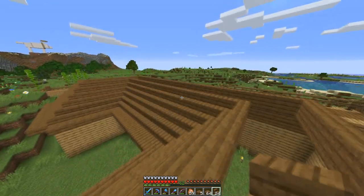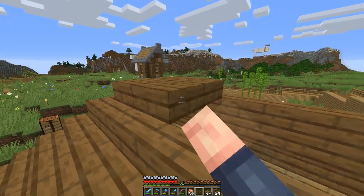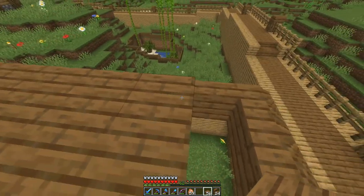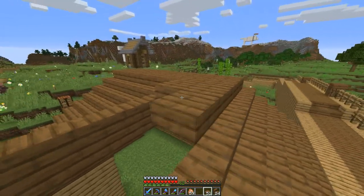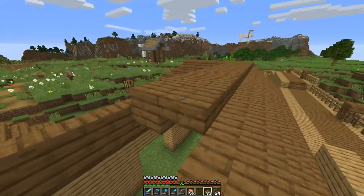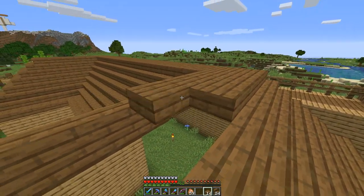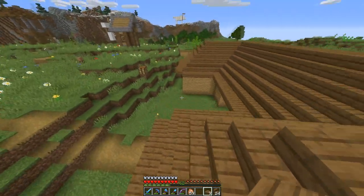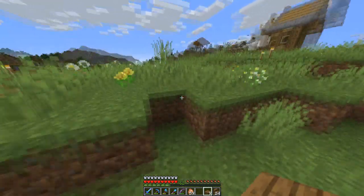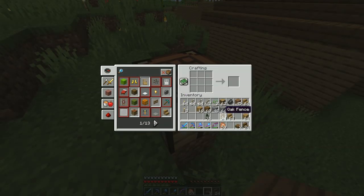Yeah, that looks pretty good so far. Then let's take the slabs and go one block higher than the actual roof and just fill this all in. I might have enough slabs — let's see. Let's make sure it looks good — yeah, I think this looks good. Let's see if the overhang is good. I might do something with fences to add a little bit more. Obviously it looks really boring right now, but we're going to be adding more to it.